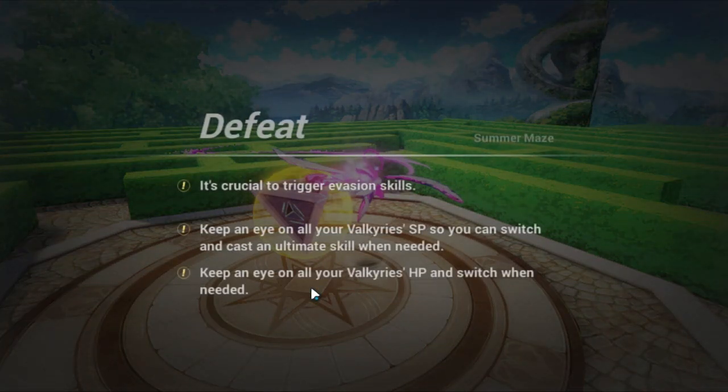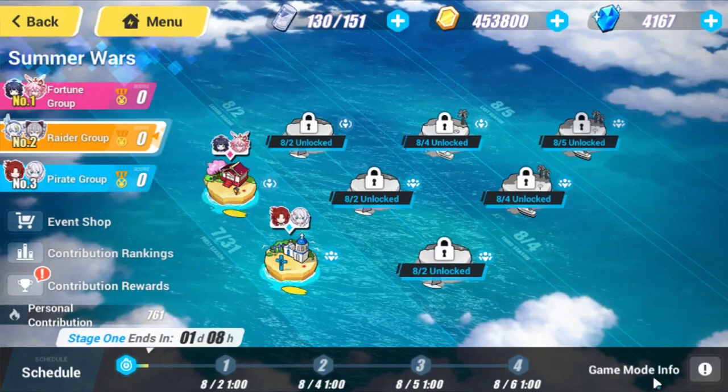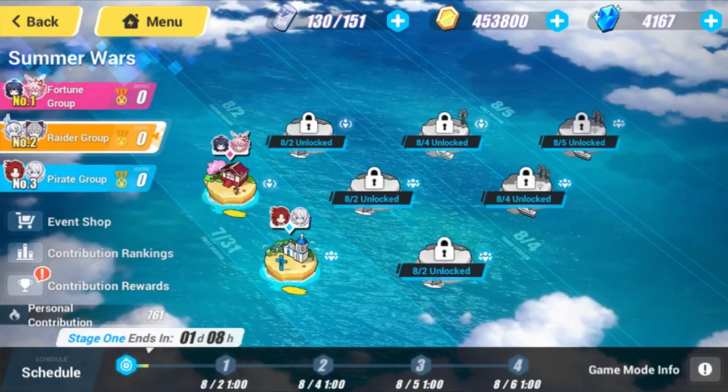Definitely look out for QTE stigmata and all that — you really need them to be upgraded for this. This is the best strat. And that's the strat. Good luck, everyone.